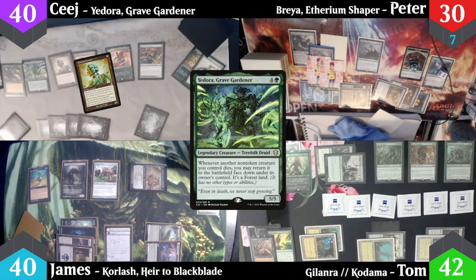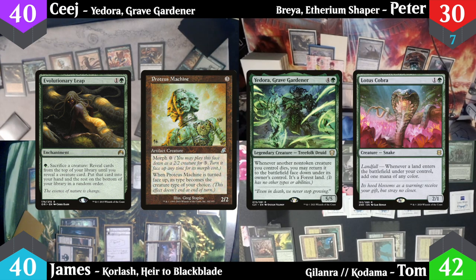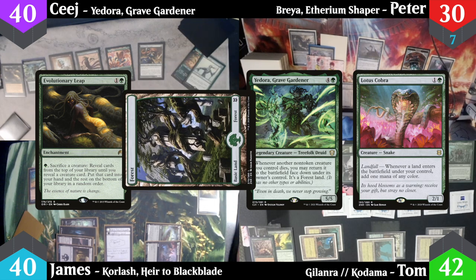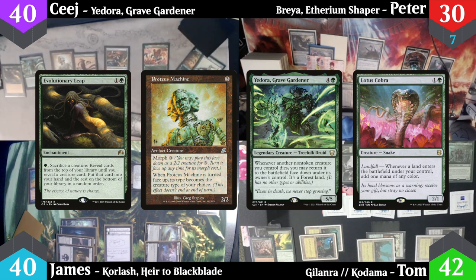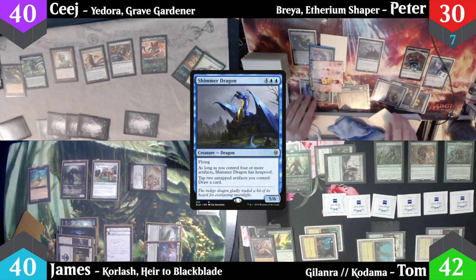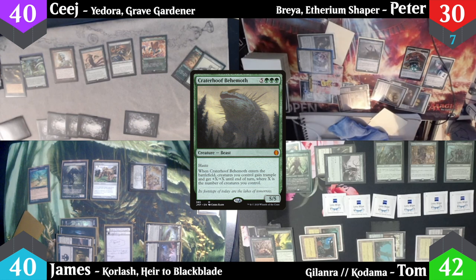CJ flips over his morph creature — it's a Proteus Machine. So now with Evolutionary Leap, Proteus Machine, Yadorah, and Lotus Cobra, CJ has infinite green mana: he can continually sacrifice Proteus Machine to Evolutionary Leap, which triggers Yadorah to bring it back from the graveyard as a forest into play, triggering Lotus Cobra for a green mana. When Proteus Machine is a land, he can tap it, then morph it again and repeat. As the Evolutionary Leap activations resolve, he gets all the creatures from his library into his hand and casts them with the infinite green mana. In response to the first activation, Peter activates Shimmer Dragon to draw as many cards as possible, then says he has no responses to the loop. CJ plays all his creatures, drops in a Craterhoof Behemoth, and there are enough creatures that everyone dies. The game is over.